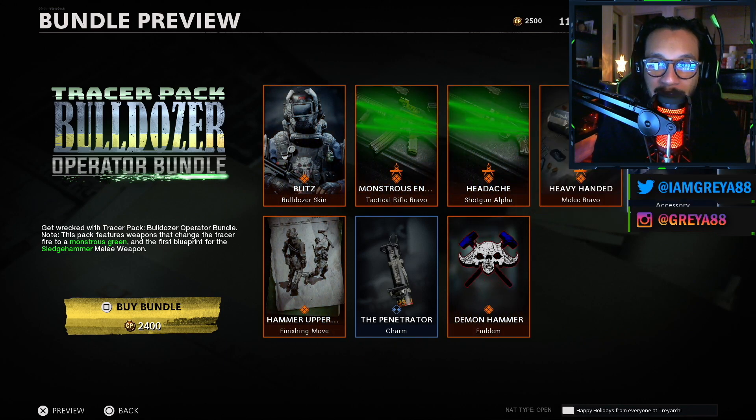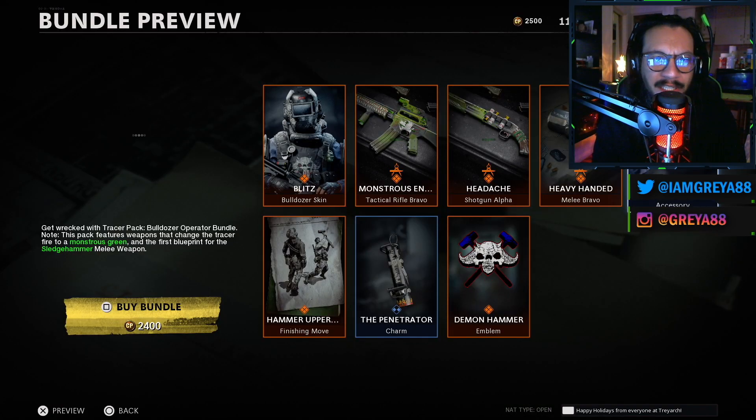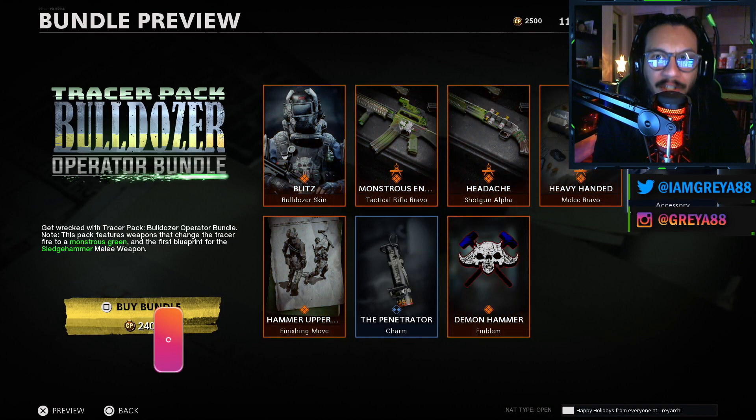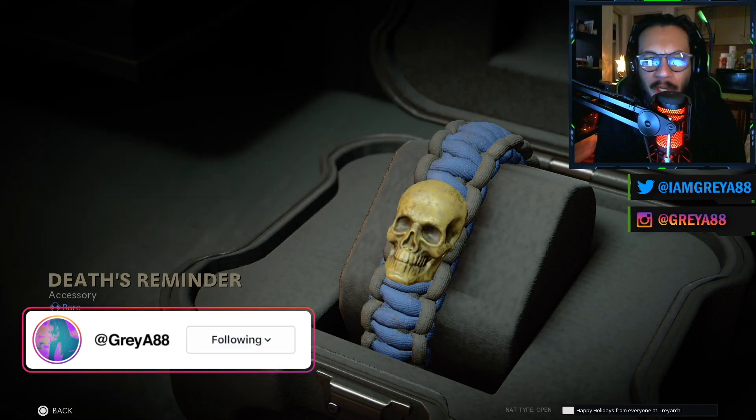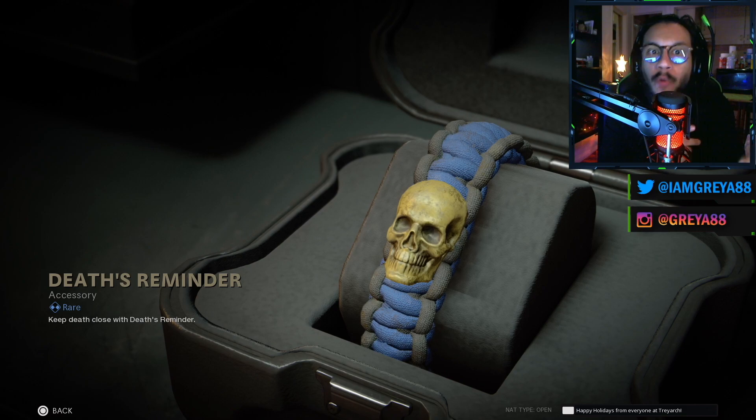Moving on, we have Depth Reminder, which is an accessory — we've never seen this before. It's like a watch, but more like a bracelet made out of rope, similar to what they use in the army. They can actually utilize that rope as an accessory if the situation calls for it.